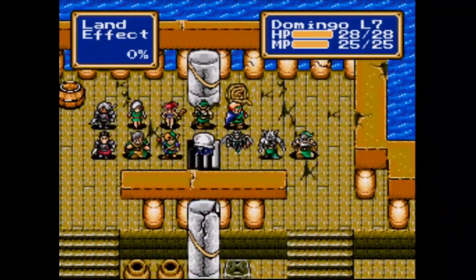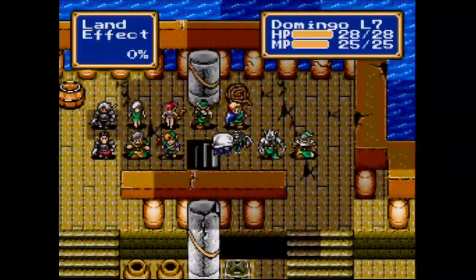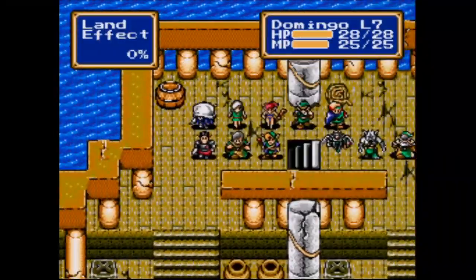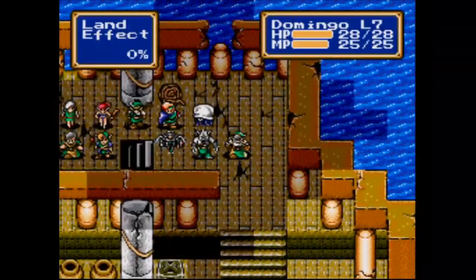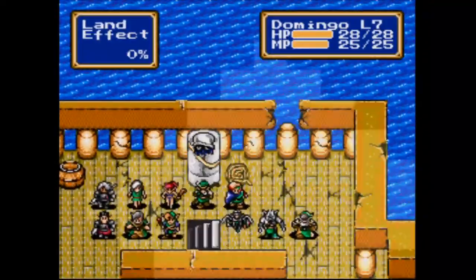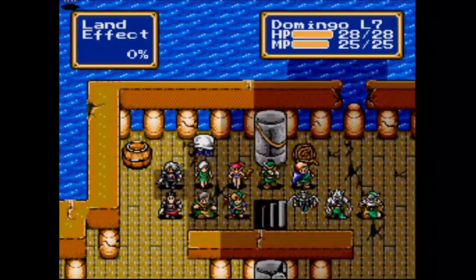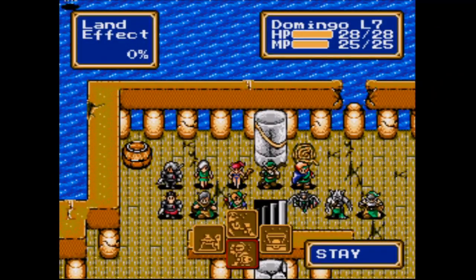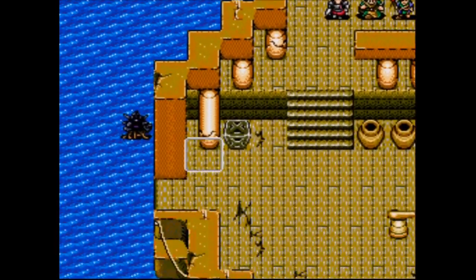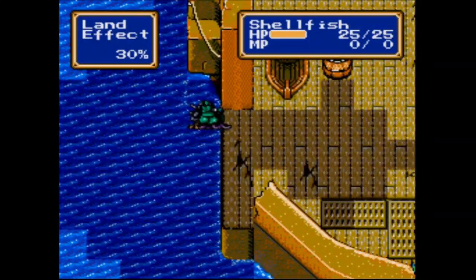It looks like we could actually just retreat and go downstairs. However, I feel like this is a good team, why don't we just stick with what we have. Looks like the Sea Bats might try to approach, so I'm gonna put Domingo back here because it can serve as a good point of defense.